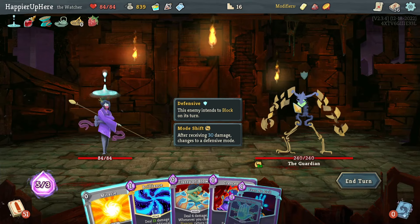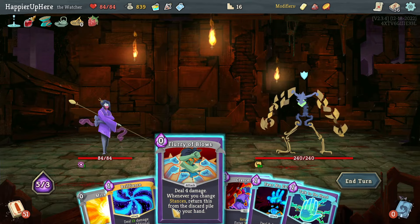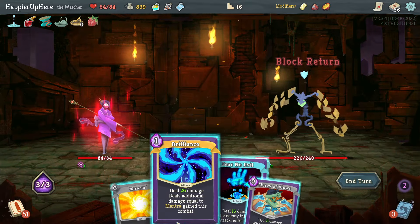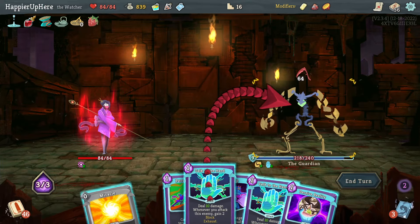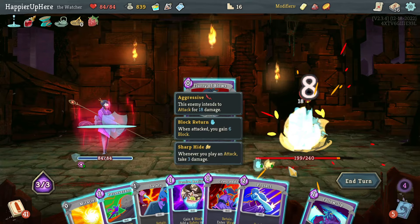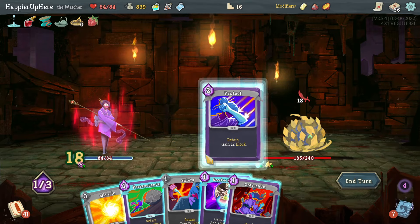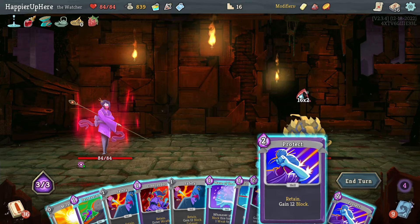Guardian fight. This is a little risky but I'm considering Crescendo - glad I start with Talk to the Hand. Flurry of Blows, Crescendo, Talk to the Hand, another Flurry of Blows - I'll wait so I can transform next turn. Then Talk to the Hand one, Talk to the Hand two, See Reality - now each attack I play will give me six block back. Flurry of Blows, Follow-Up, Protect, See Reality for another Safety.